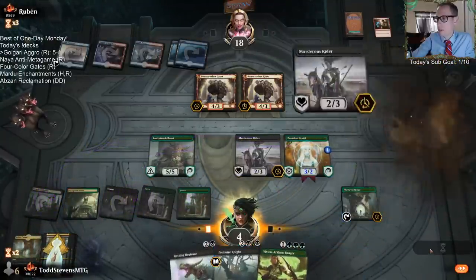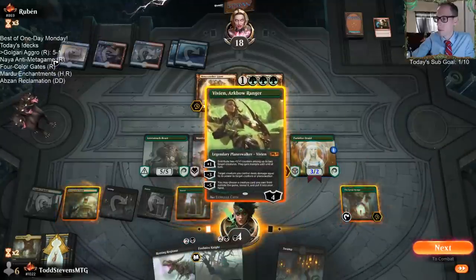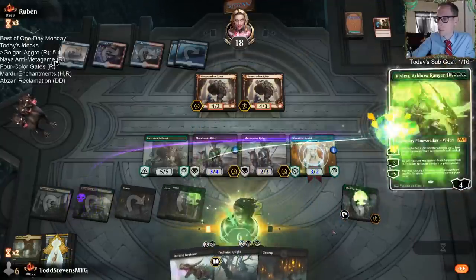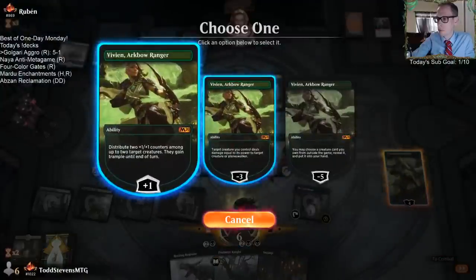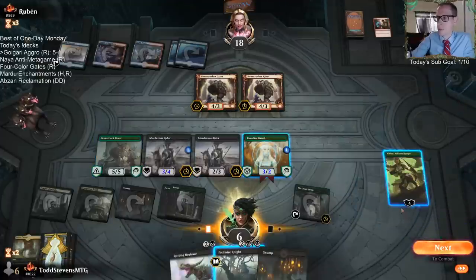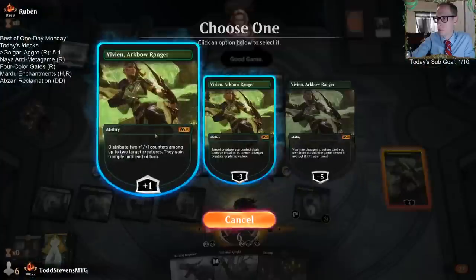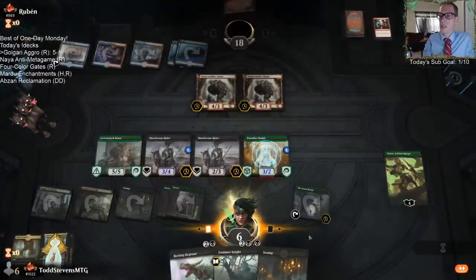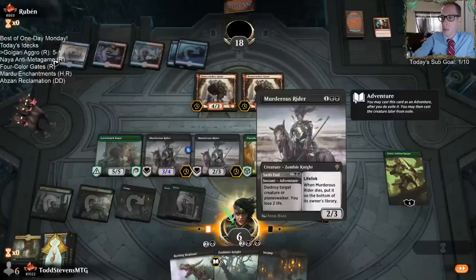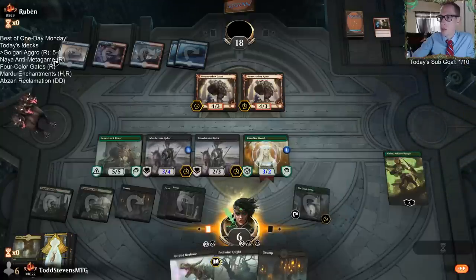I want to get these lifelinkers out here. I was going to minus Vivian, but I realized I don't want them to be able to just use a Shock to kill the Vivian — I need to keep Vivian's loyalty high. So I was probably just going to tick up on the Murderous Rider, make this thing a 4-5, and just attack for 4, basically trade this for one Bonecrusher Giant.